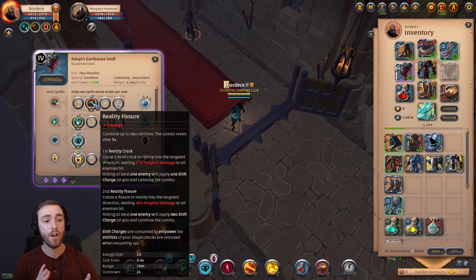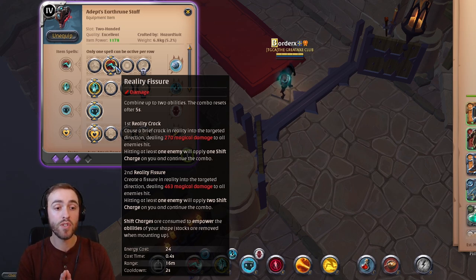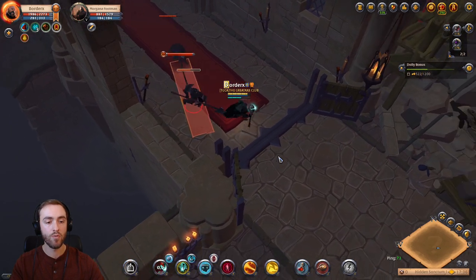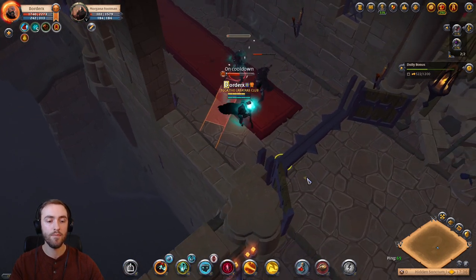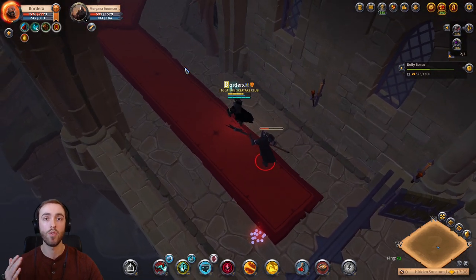Moving on to the second Q ability, we have Reality Fissure — my personal favorite. It's a two-part combo: the first part deals magical damage in the target direction, followed by the second part also dealing magical damage in the target direction. It grants us two shift charges — one per ability in the combo — which is really nice because it lets us shapeshift into our Earth Ruin Golem even faster. The cast time is nice and short, the range is long, and the hit radius is pretty generous. For small-scale solo PvP I definitely recommend this, as it gives you shift charges extremely quickly.